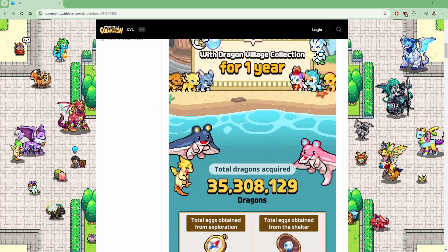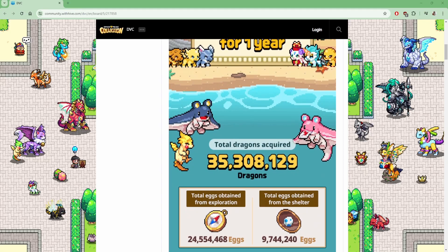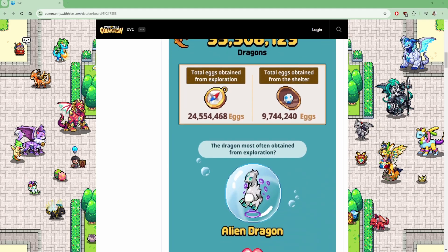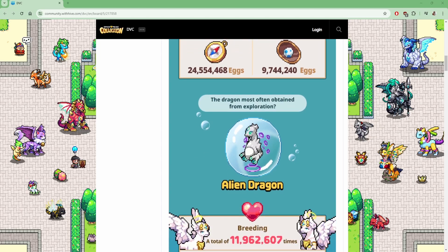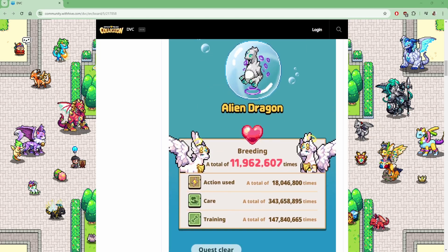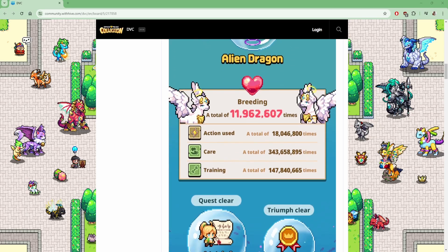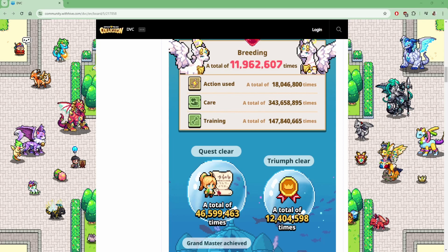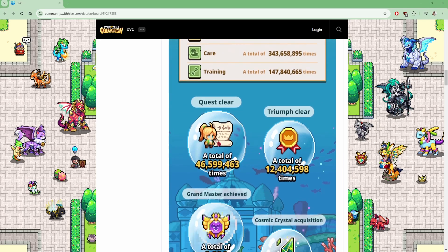This is some really cute art. In total, 35.3 million dragons have been obtained — 24.5 million from exploration and 9.7 million from the shelter, which is actually a lot from shelter. The dragon most obtained from exploration is the Alien Dragon. There have been 11.9 million total breedings, 18 million total actions used, and 46 million quests cleared.